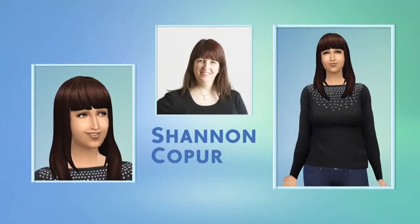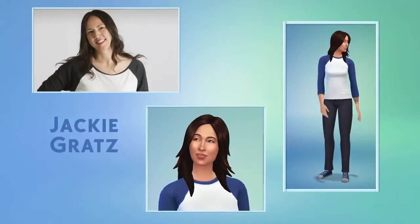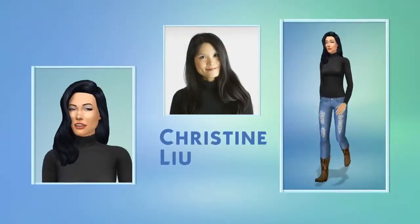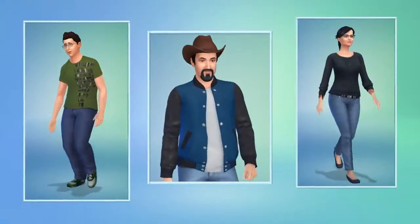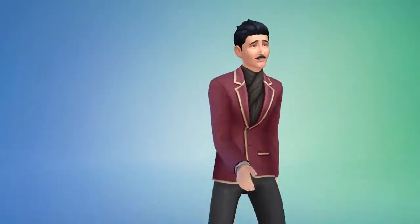But in The Sims 4, Create-A-Sim is about more than just how my Sims look. It's here where I decide how my Sims sound, move, and behave. I can choose how they walk. Look at that strut. Check out his swag.